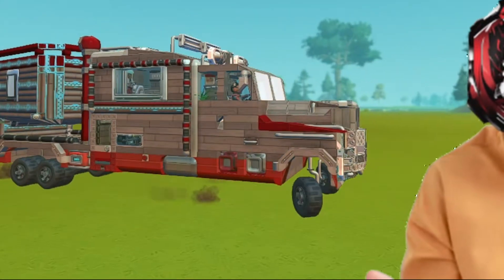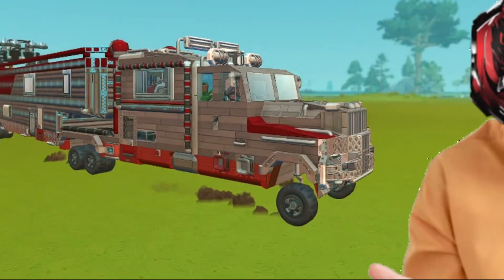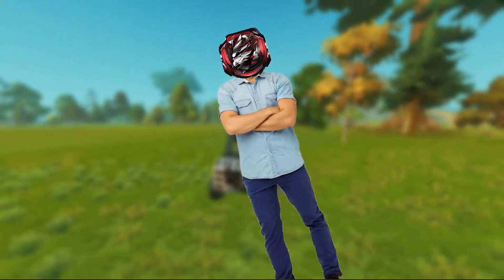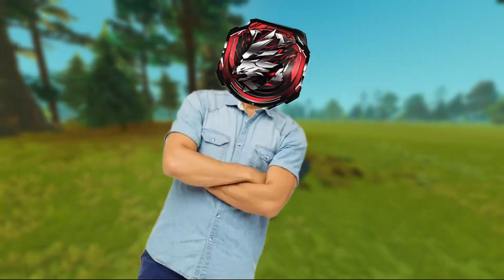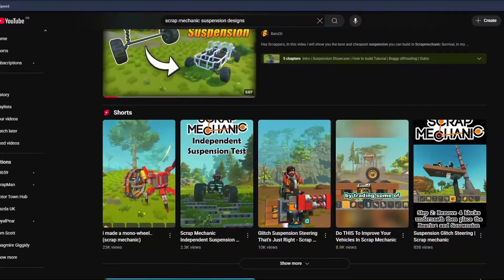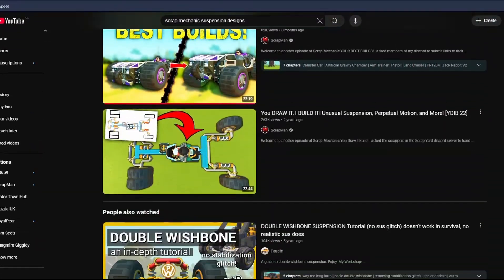So if your creation is big enough and laggy enough already, then adding suspension might be a bad idea. It's definitely not ideal, but it will save a significant amount of frames on the larger, more complicated creations. Now if you've been scrolling around YouTube and the workshop for suspension designs, you might be thinking — when is this guy gonna mention all the other suspension designs?